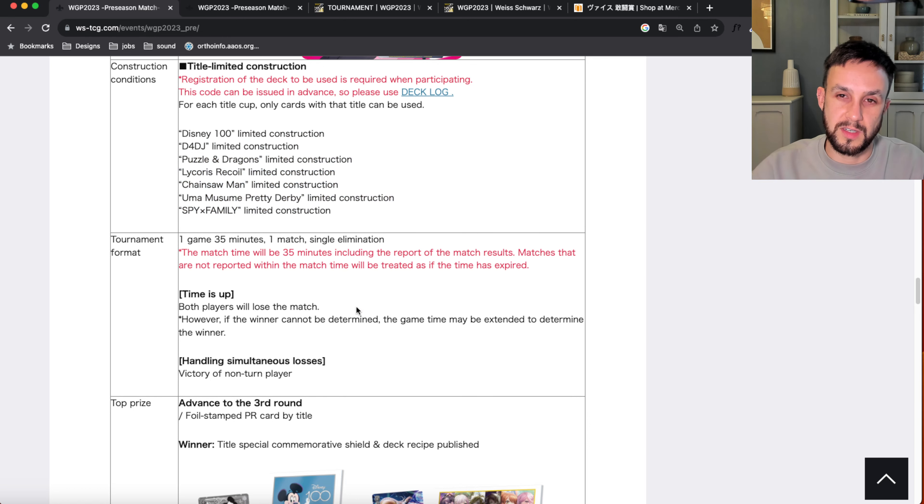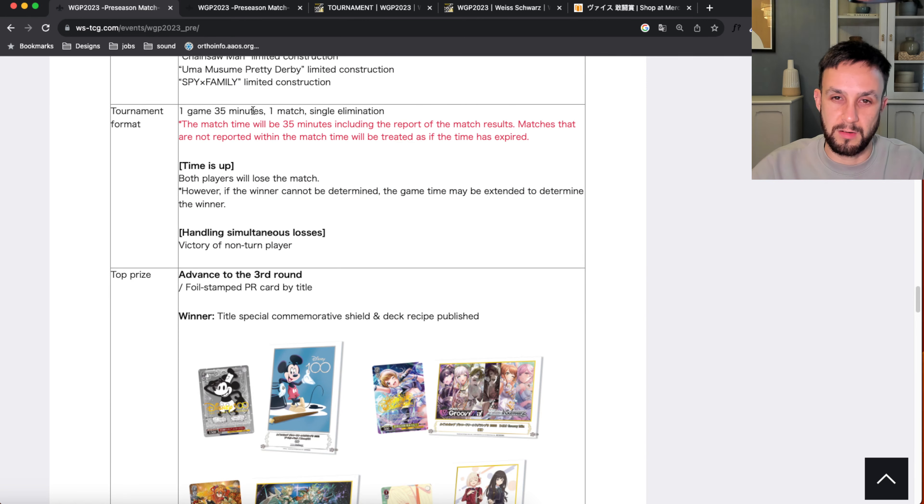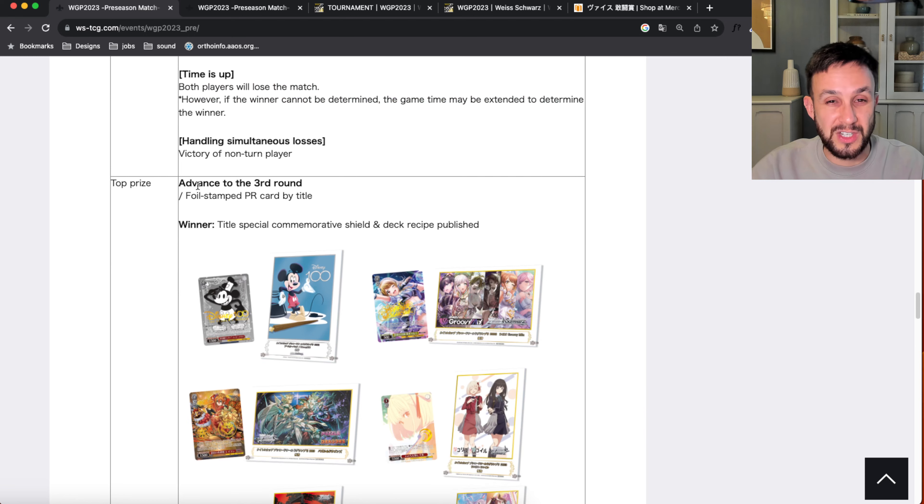On the title cup section of the site it gives you information about your deck, the different types of decks you can use, the tournaments they'll be running, how long games are, and prize information. Basically, as it says here, if you advance to the third round you will get the foil stamped PR card by title. So if you're playing Disney 100 and you reach the third round, you get the Disney 100 card with the gold stamp of Steamboat Willie.